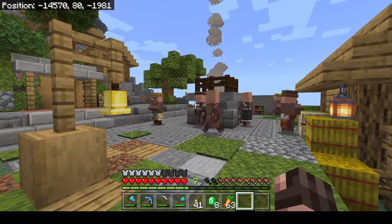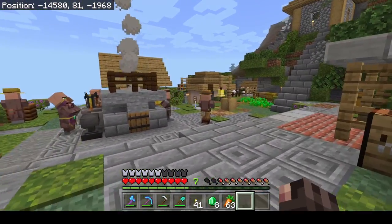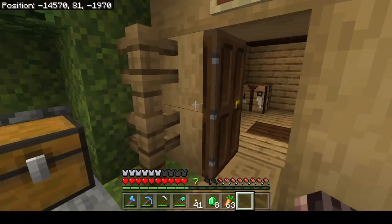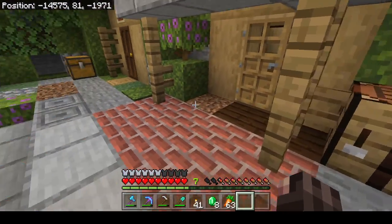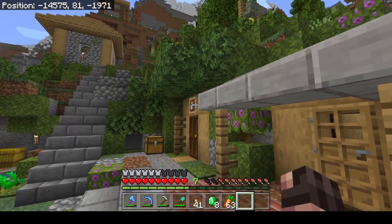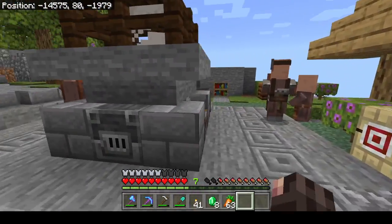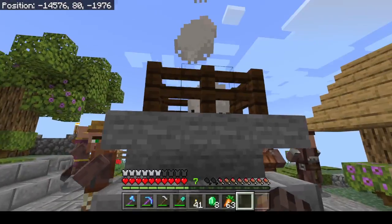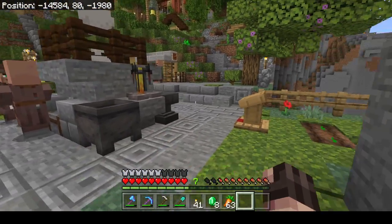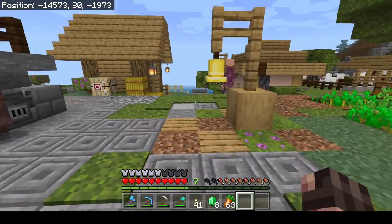Gamers, welcome back to Seaside Survival, a show about nothing. You may have noticed I've changed up the villager square a little bit. Originally I had the villagers' workstations in or near their houses and had the villagers fenced in so they would stick to their job. Their AI was getting all sorts of weird, so I put all their stuff out here in the town square. We've got our blast furnace here and the other jobs around in the town square as well. Hopefully these guys should all hang out here — they've got their bell.